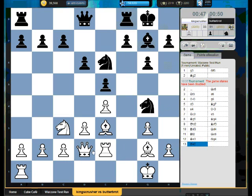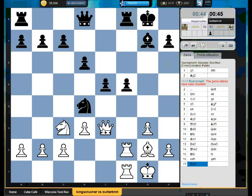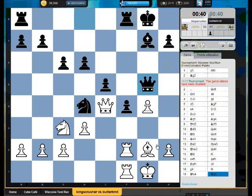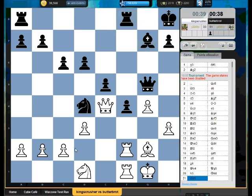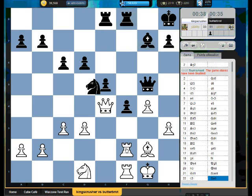Oh no, Ng4 — losing that dark-squared Bishop, what a pain. He's giving me this diagonal though, is that wise? Nd5 and c3 — a pawn sack just to open up the light squares. Can I arrange c3 at any point? Is it going to be too late? Getting c3 in — okay, got my c3 in.